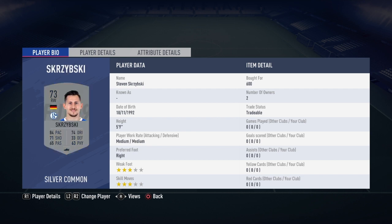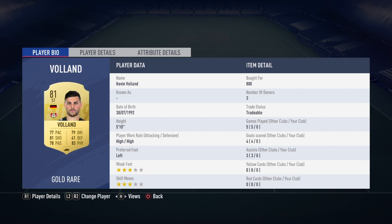He's got a comb over, he's German, and we picked him up for 600 coins, 73-rated. And then I paid a little bit more for this player than I should have — you can probably pick him up for about 600 to 700 coins. He's Volund, 81-rated, a Bundesliga player again.